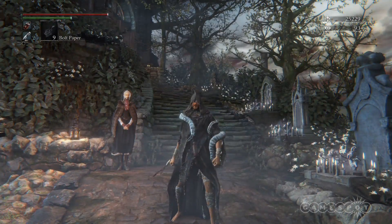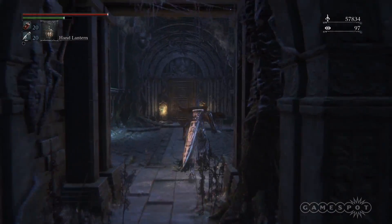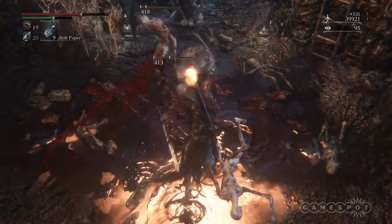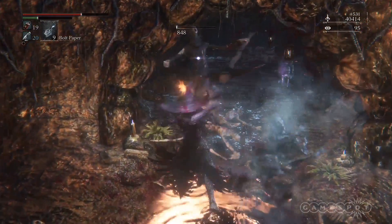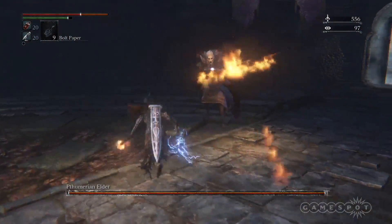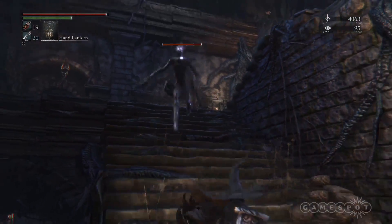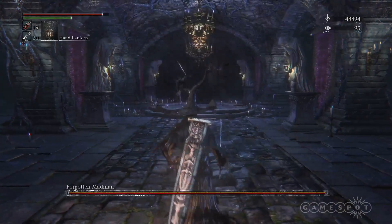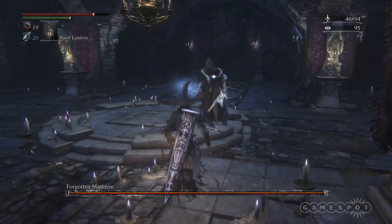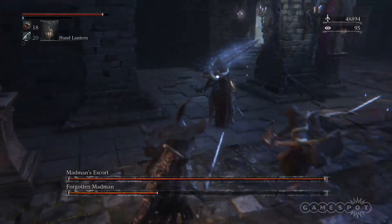To acquire the Madman Armor Set, you'll need to acquire the Hintertomb Chalice, which is in the central Demerian Chalice dungeon, in a coffin found on layer 2. Once you've acquired the Hintertomb Chalice, make your way through it and acquire the Lower Hintertomb Chalice from the last boss in that dungeon. Once you've gotten the Lower Hintertomb Chalice dungeon, you'll need to fight your way through until you get to the second layer's boss. The boss is the Forgotten Madman, and he's wearing the armor you want to acquire. Be careful though, as when the Forgotten Madman gets to about 50% health, his escort will come to his aid.